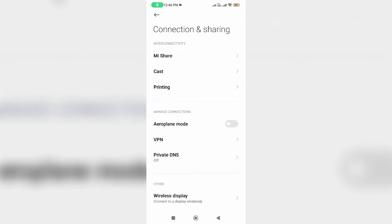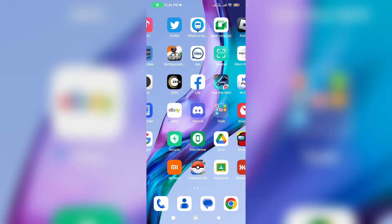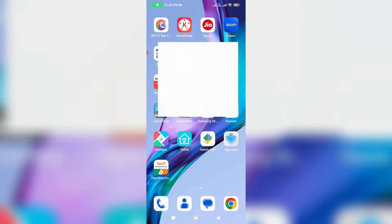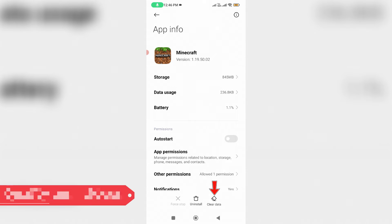Once you check it, also clear the Minecraft app data one time. Simply long press on the app icon, go to App Info, and click Clear Data. Don't worry — all your saved skins are safe, so just do it.